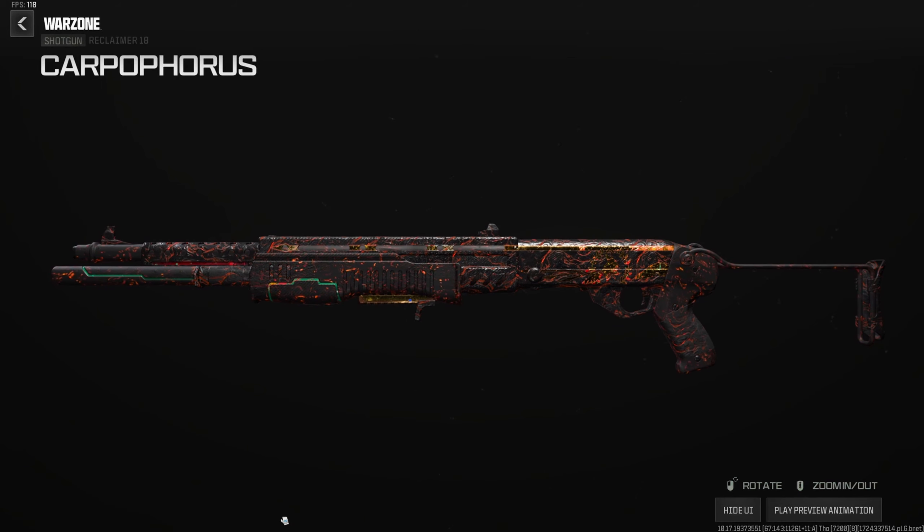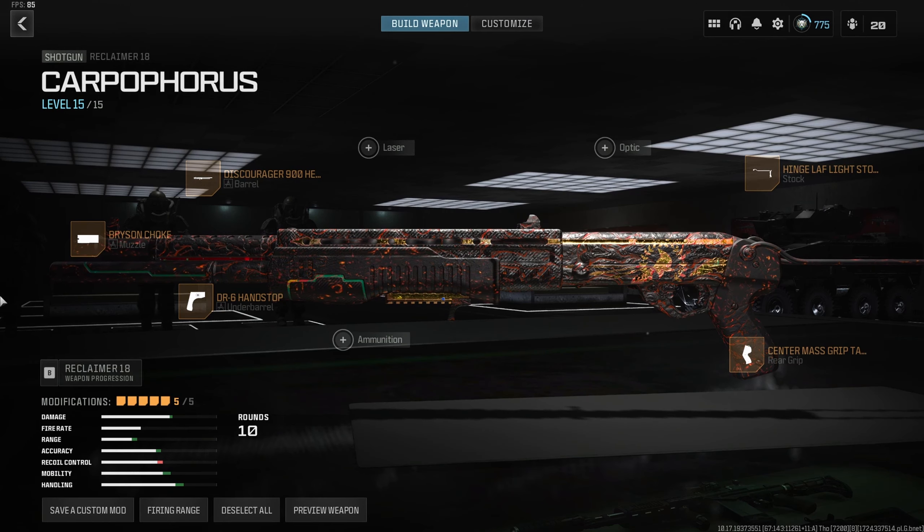Paired with the Pulmiot is the Reclaimer 18 shotgun for clearing buildings. This build gives a two-shot range of 14 meters and a three-shot range of 22 meters — insane right now, with an Akimbo attachment coming soon. Build: Bryson choke to tighten pellet spread, Discotheque 900 heavy barrel for range and velocity, DR6 hand stop for movement and aim down sight, Center Mass grip tape for aim down sight and sprint to fire, and Hinge LAF light stock. The Reclaimer 18 can absolutely compete with any top-tier SMG right now.